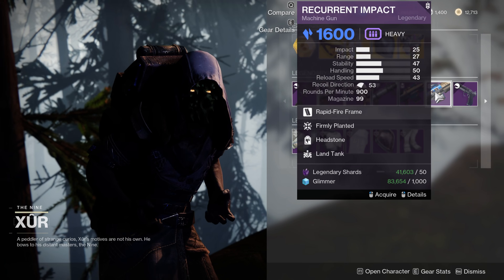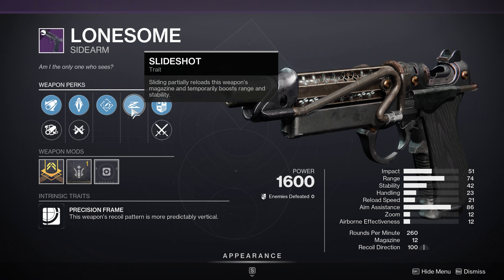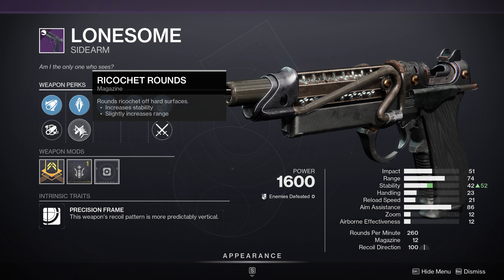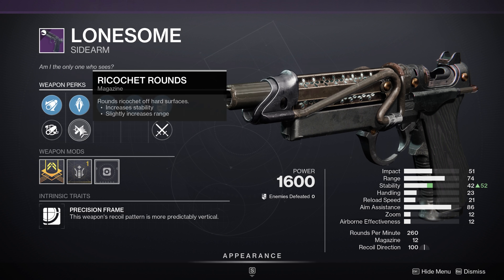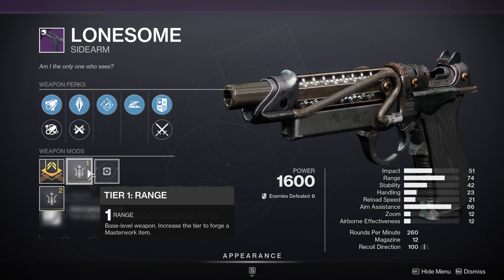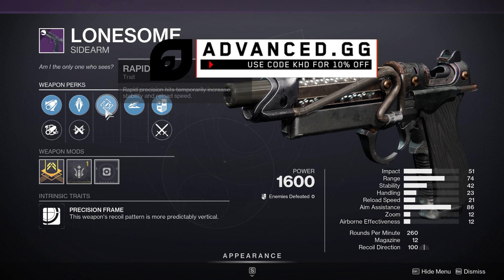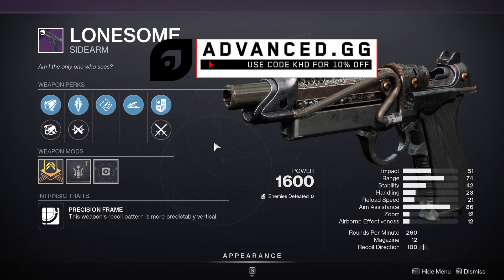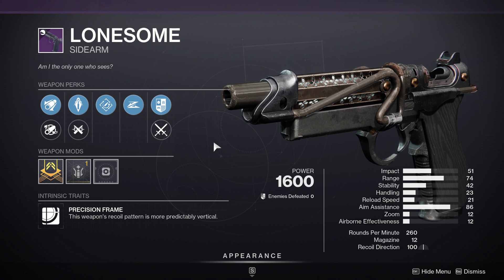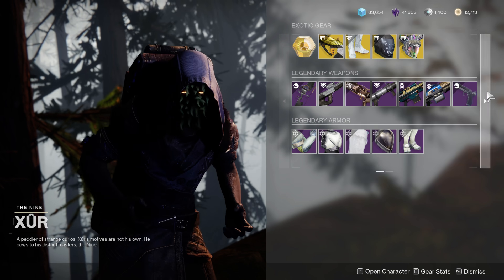Auto-loading Demo, Far Future — no thank you. Firmly Planted, Headstone, Requiring Impact — no thank you. A Rapid Hit Slideshot Lonesome honestly isn't terrible. Full Bore, Ricochet Rounds — we got the stat package right here. Full Bore for massive range, Ricochet Rounds for even more range, going to offset a bit of that stability loss. Then you've got Rapid Hit and Slideshot, with Slideshot especially boosting the range even more. And then a range Masterwork. This thing already has 74 range — that's going to be even more so when you put all this stuff on. This is going to be one of the most insane high-range sidearms you can possibly get your hands on. So if you are a sidearm fan, especially for PvP, this actually isn't a bad pickup — you're going to be sniping people with this thing.